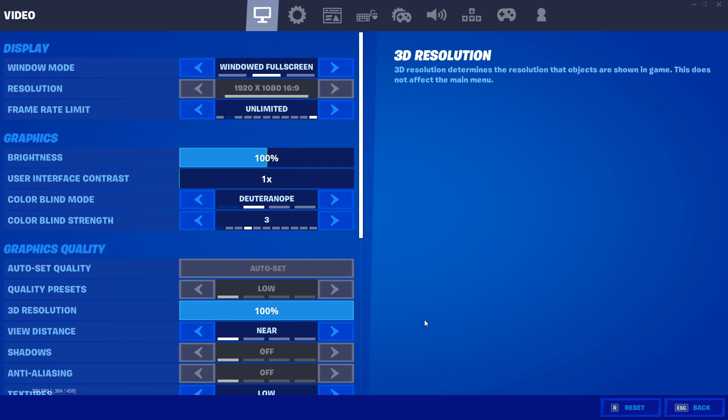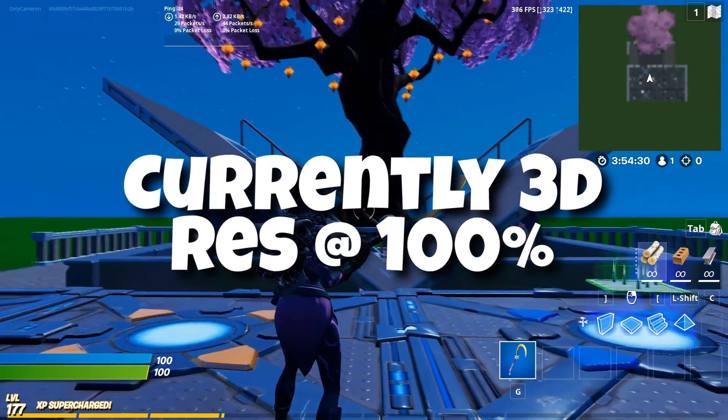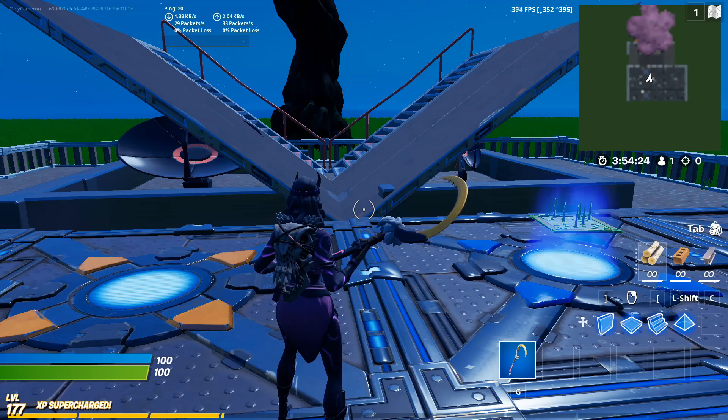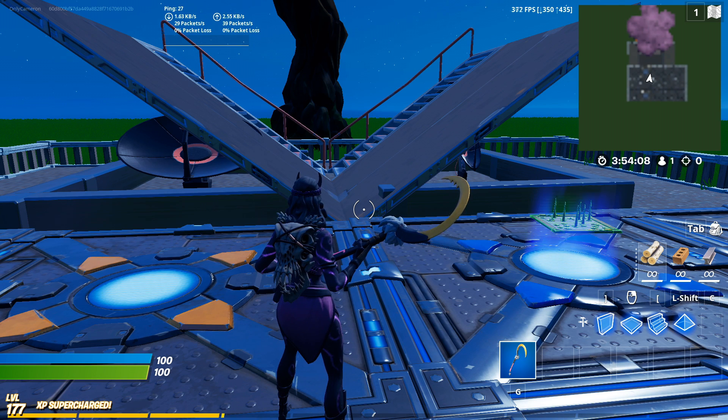We are loaded up and right now I have my 3D resolution at 100, so we're going to test it out on some smaller percentages. First let's take a look at what it's running at. Right now it looks like it's averaging around 400 to 420 max FPS — that's the top right number I'm concentrating on. So that range of about 400 to 420 is where we're sitting. Now let's test it out at 88 and see how that goes.